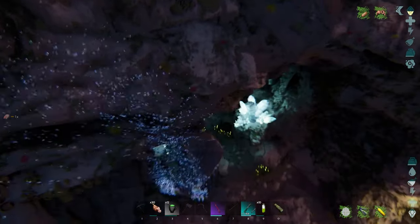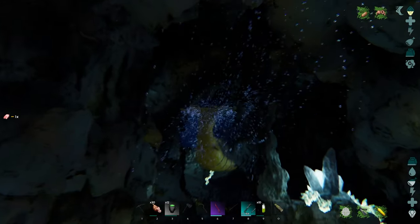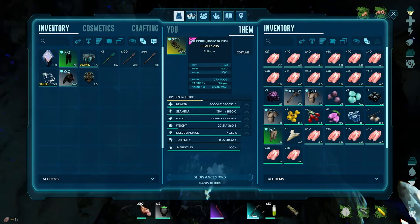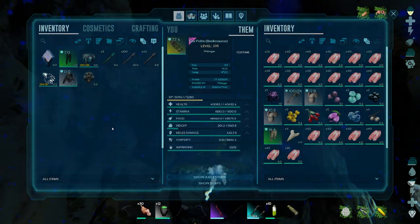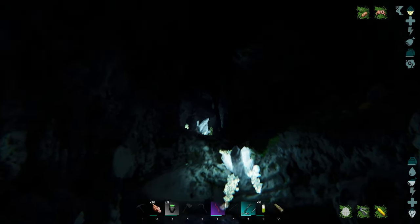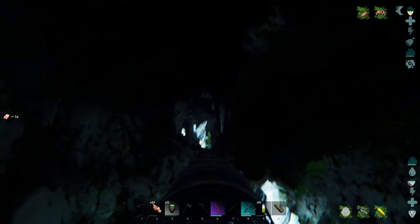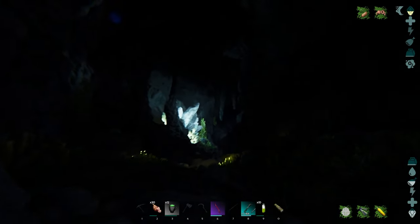You come down in here and you can actually notice that the cave entrance right here is illuminated by these crystals. Then we curve around to the left, go inside, and then you have to make sure that your health on your Basilosaurus is decent. Mine is about 40k — it was bred at 30k and I leveled it up a little bit. The melee damage is kind of important; I have mine over 400. That's really all you're shooting for on this.